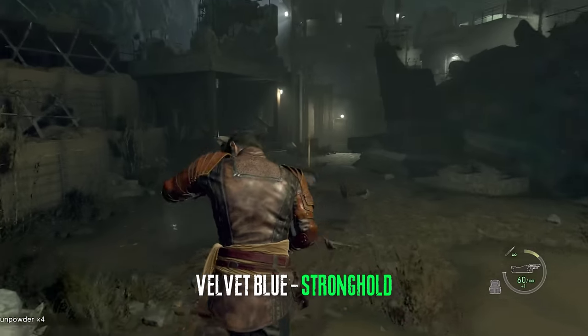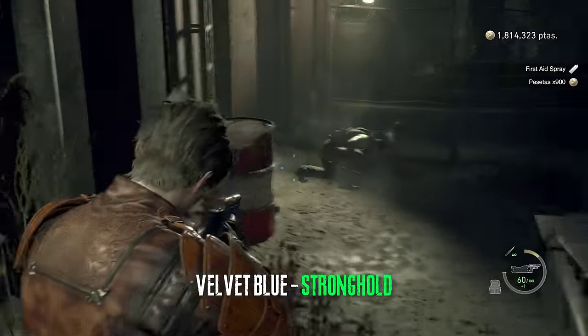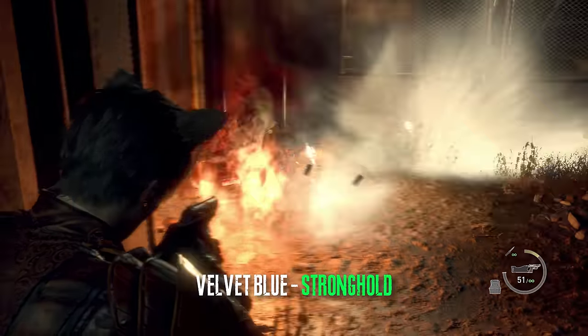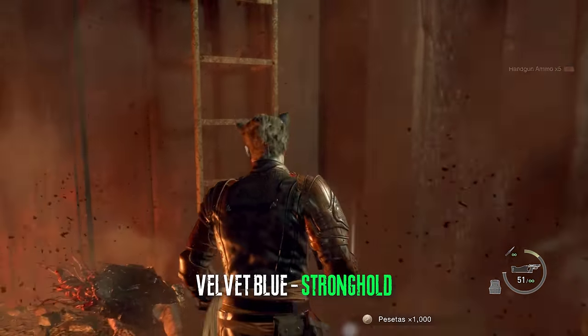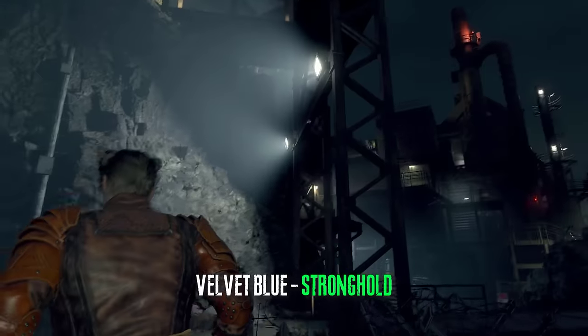After Mike uses his rockets for the second time and takes out the tower, go past these red barrels, grab the stuff, go up the ladder, and you will be able to get another treasure which is part of the island treasure map — a velvet blue right here.